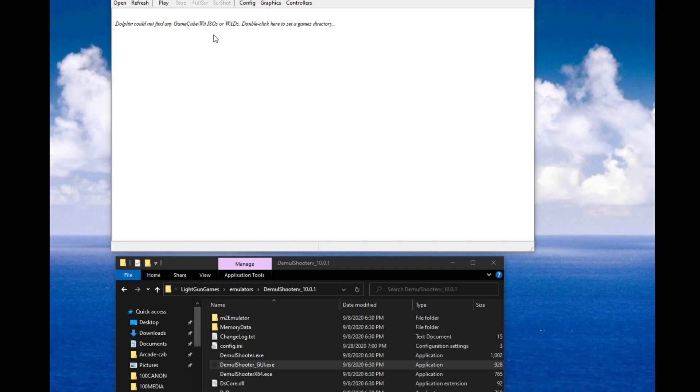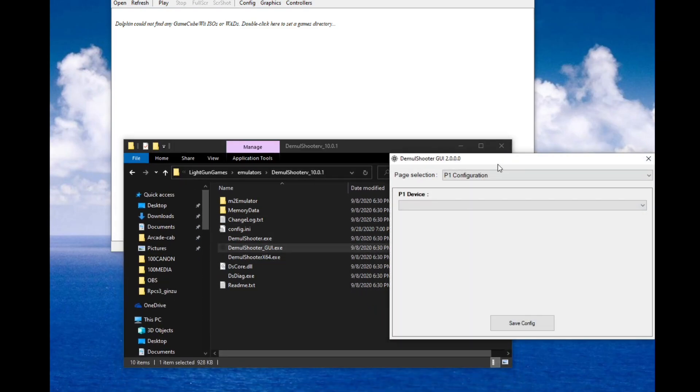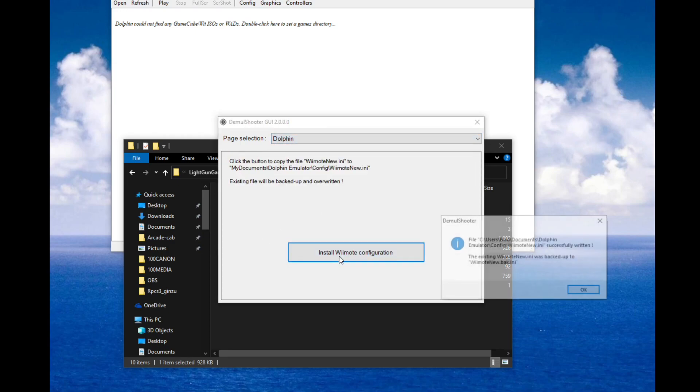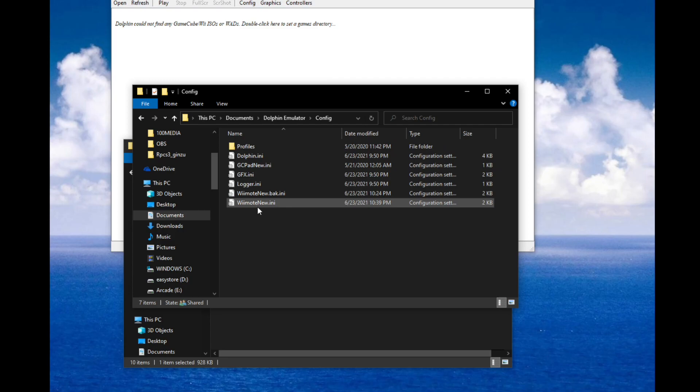Once you install Dolphin 5.0, go ahead and double-click your DemolShooter GUI. In the drop-down selection, go to Dolphin and click this button. It's going to tell you that it wrote a new Wiimote.ini file in the default location, which is your Documents > Dolphin Emulator > Config > Wiimote new. You can see it backed up the original Wiimote.ini file and made a new one — this is the one that DemolShooter has configured to utilize the guns you've set up in the DemolShooter GUI.